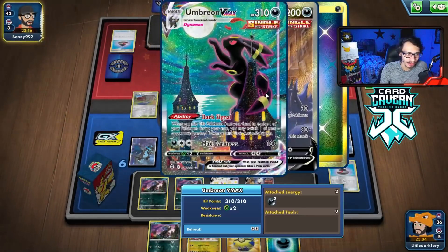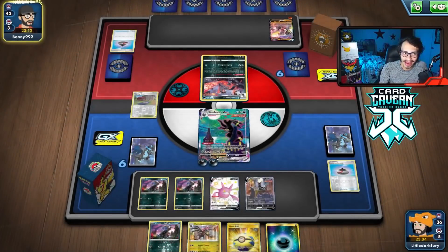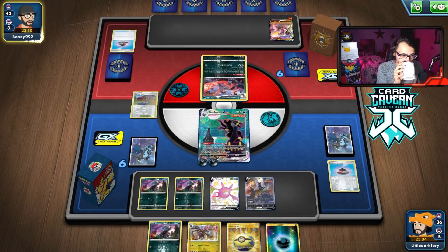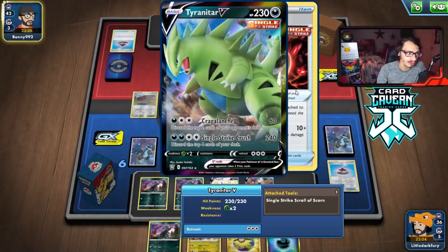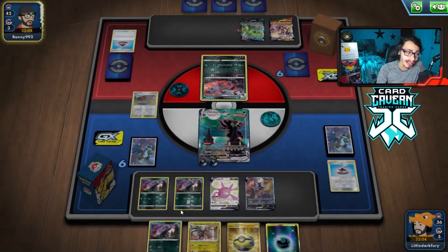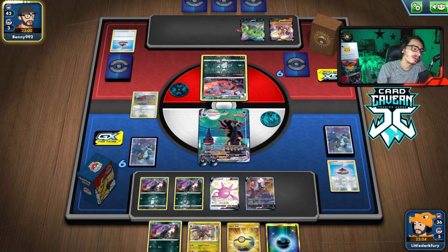So we've got the Umbreon down. Basically I'm saying: you knock this out, I KO you with Dragon Counter. That's what we're trying to get at. Ooh, they play Tyranitar Single Strike. That can get KO'd by Pitch Black Fangs potentially, if we can actually set up the Hydreigons. Ideally I want to get Marnied here, or I can draw Marnie, because I don't want to Research this hand away. I might not get Rare Candy and Hydreigon.